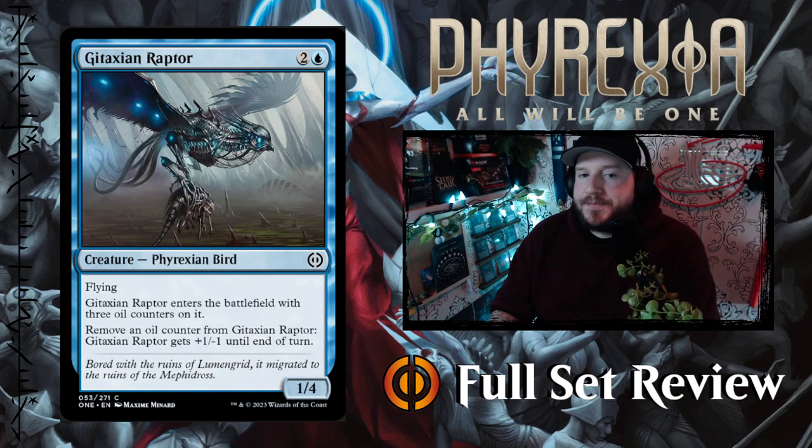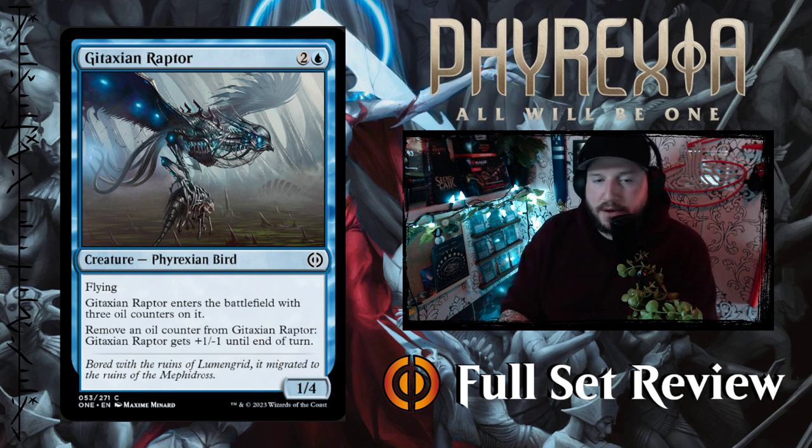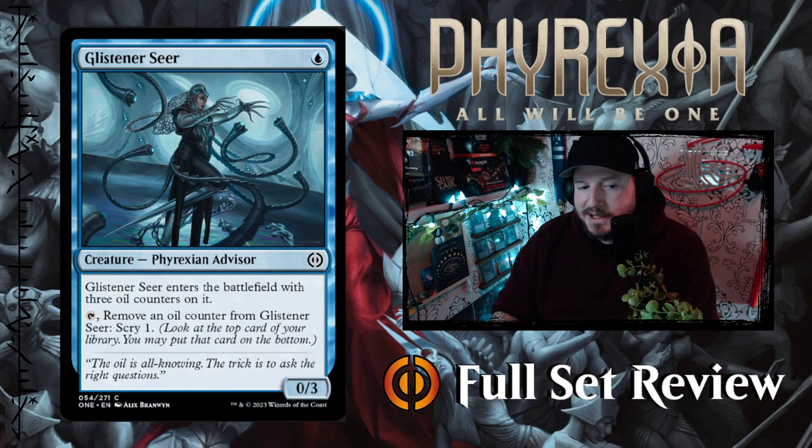Next up we've got Gitaxian Raptor — two and a blue for a 1/4 Phyrexian Bird creature with flying. Gitaxian Raptor enters the battlefield with three oil counters on it. Remove an oil counter from Gitaxian Raptor and it gets +1/-1 until end of turn, so you could potentially make it a 4/1 if you remove all three oil counters. That's not great.